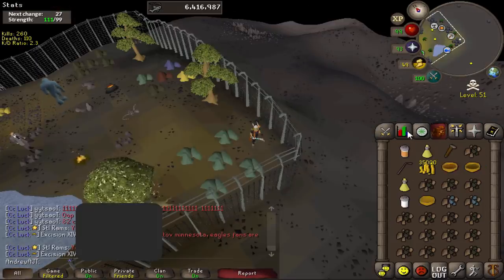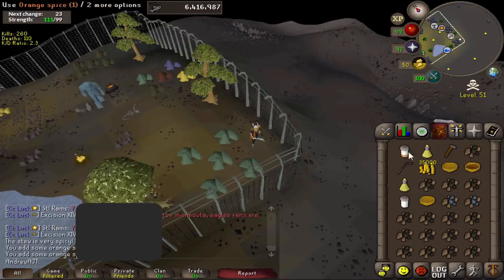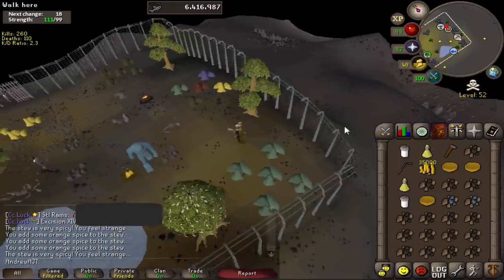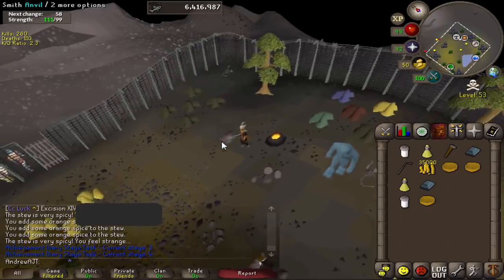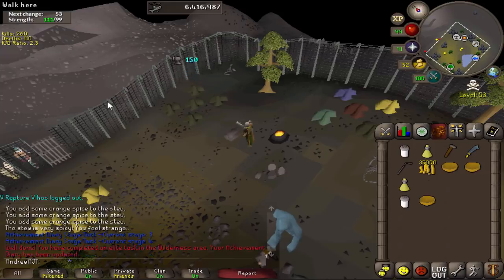I recommend using super restores if you find that your stats are being lowered too often. The smithing part is fairly easy — the only tricky part is you need to bring a lot of coal with you and those two runite ore, so you can only bring a few stews per trip. Once you get the boost, smelt the two runite bars and then make the rune scimitar with them. That's the hardest step of the diary done.